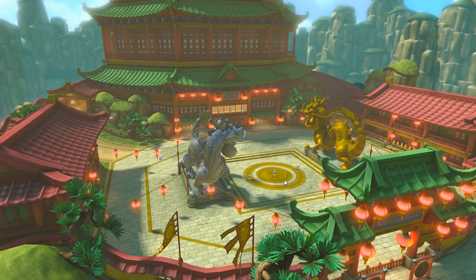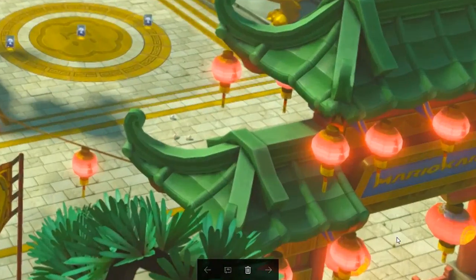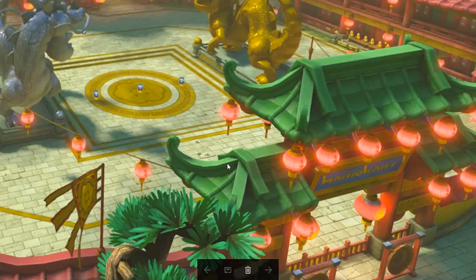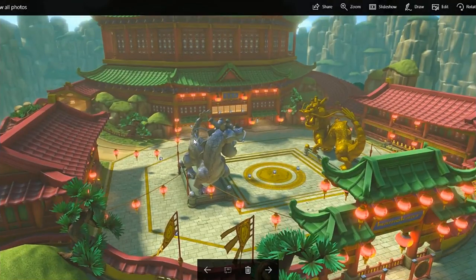It looks pretty cool. This is a better view of the dojo. Essentially, you have this big, sort of circular, boxy area out here — great place to battle. But then there are also ramps on the sides, one to the left and one to the right. When you ramp up them, you go inside of the dojo. So this is a really cool area — you've got an outdoor area and an indoor dojo area. It doesn't look like you can drive beyond this area because there is a barrier, followed by some gongs. Nick here at the BitBlock said this is the one he liked the least, but I think this one looks really neat.